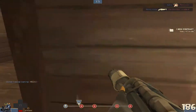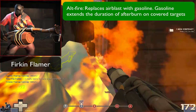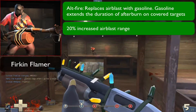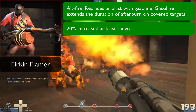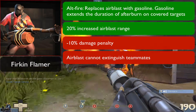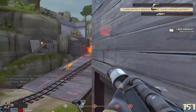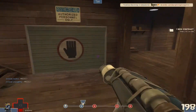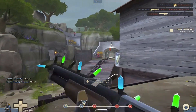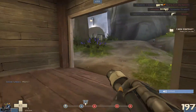Next on the list, we have the Firkin' Flamer. For this pyro weapon, the alt fire replaces an air-blast with gasoline, and targets covered in gasoline will have the duration of afterburn greatly extended. In addition, a 20% increased air-blast range has been added. The negatives are a minus 10% damage penalty, and air-blast will no longer extinguish teammates. Similar to the Phlogistonator, you're sacrificing your ability to help burning teammates with the ability to do more damage over a long period of time with afterburn. I imagine pyros covered with gasoline would also receive some afterburn damage — just enough so pyros can also feel the heat.